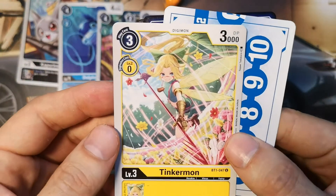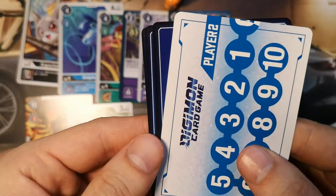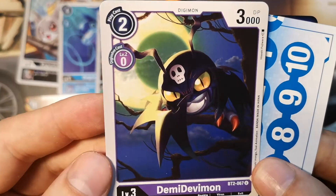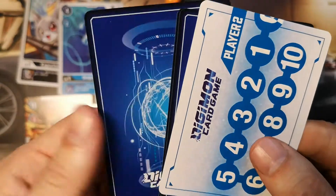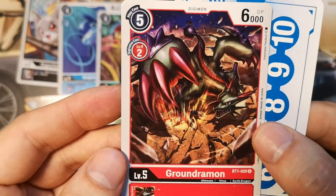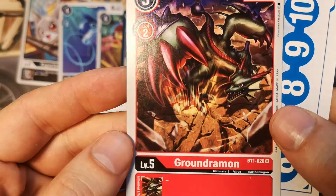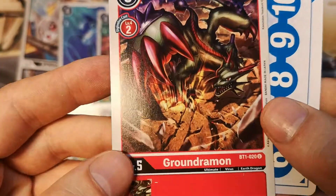Another Tinkermon — very happy to find another Tinkermon. Demidevimon, just sitting there in a full moonlight. Groundramon, 6000 DP, a red Digimon, uncommon card, with pretty low play and digivolution cost for a level 5.